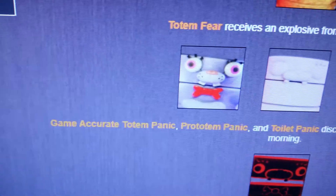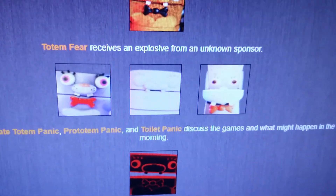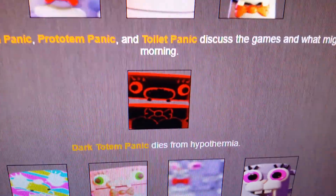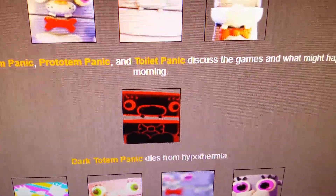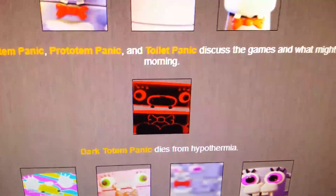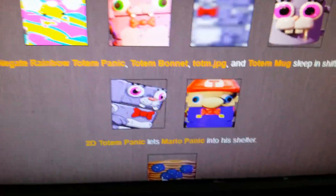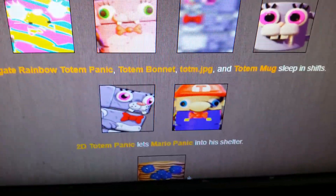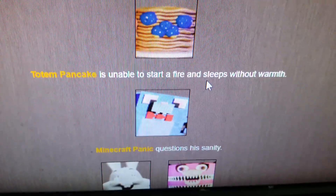Night 1. Totem Fear receives an explosive from an unknown sponsor. Pro Totem Panic and Toilet Panic discuss the games that might happen in the morning. Dark Totem Panic dies from hypothermia - a very basic way to go out, especially with how terrifying he looks. Negate Rainbow Totem Panic, Totem Bonnet, Totem.jpg, and Totem Mug sleep in shifts. 2D Totem Panic lets Mario Panic into his shelter. Totem Panic is unable to start a fire and sleeps without warmth. Minecraft Panic questions his sanity.